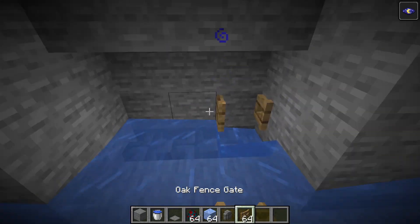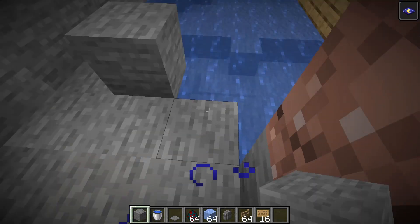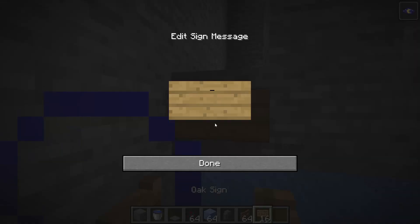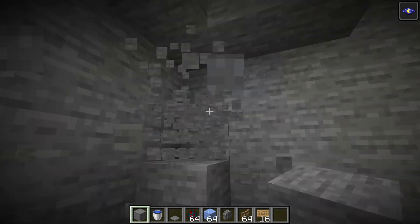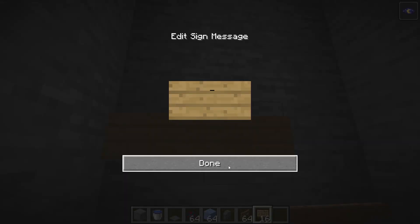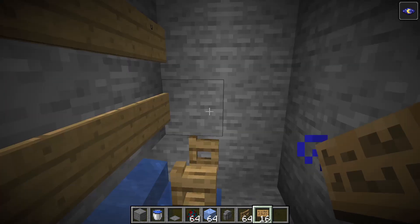Water lock it - fence gates are important. There's a little lake over here. Now we need to break this block over here and above it - fence gate, walls, walls, wall. We need to place signs all over here. Now that we have this, we need to go up.